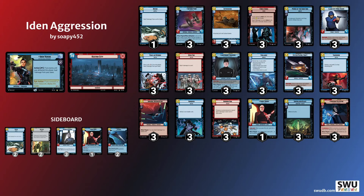I was holding Cantina Bouncer and Waylay in my hand, so I could have potentially dragged the game out by bouncing the Avenger back to his hand and forcing him to replay it. But I realised I hadn't got enough damage in on his base and we were running behind on time. So I decided to fold that game and try to go for the win in Game 3 instead.